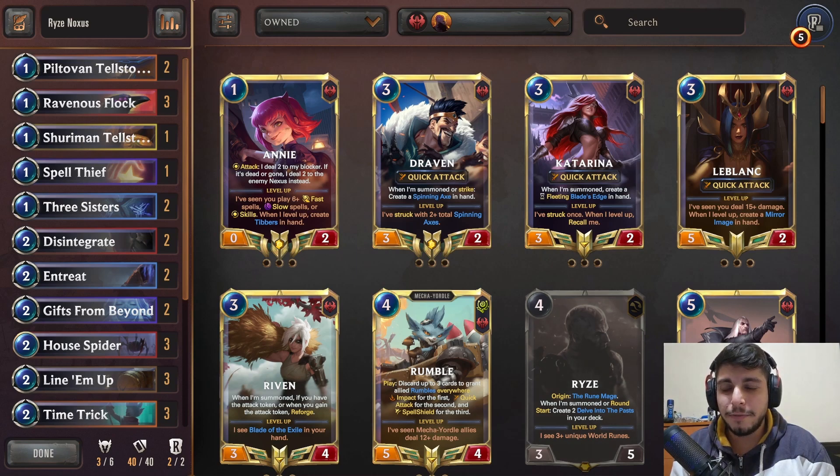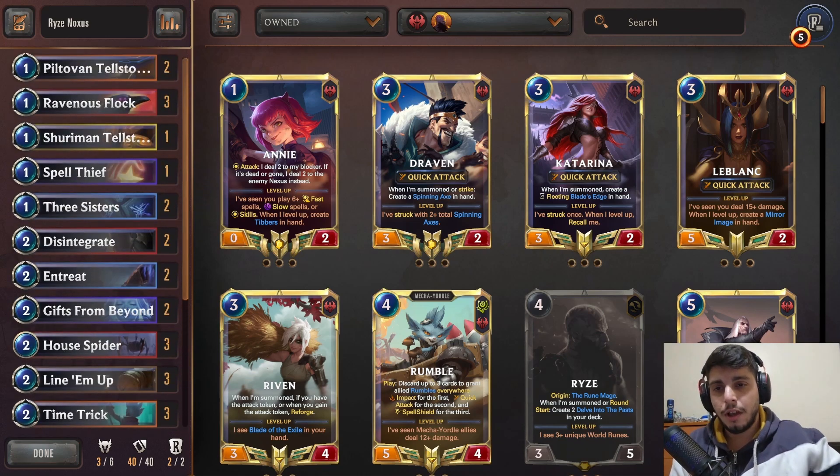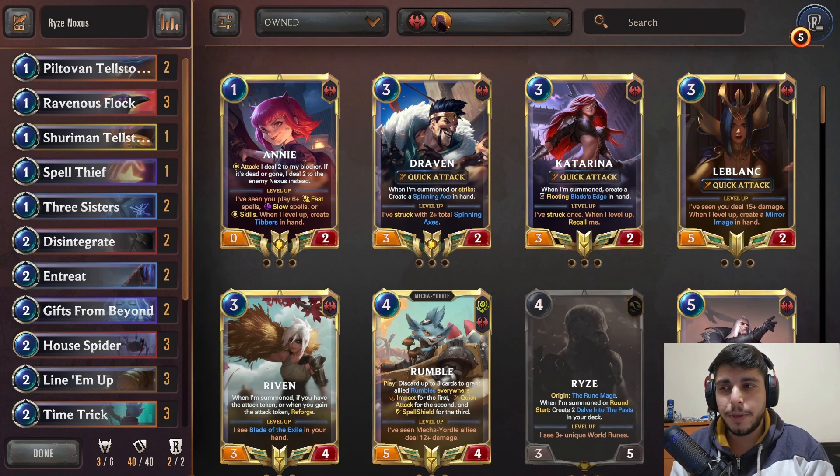We have a lot of new cards - we have Kayle, we have Ryze, and we have Aatrox as new champions. I wanted to do Aatrox first, but Ryze looks a little bit cool so we'll try him out. A lot of people are mad about the animation, especially on Twitter - I saw a lot of memes - but we'll ignore that. I saw Boki playing the Noxus version, and I also saw Bilgewater, Ionia, and PNZ versions, but we're going to try the Noxus one today.